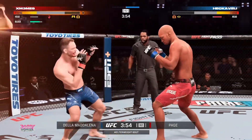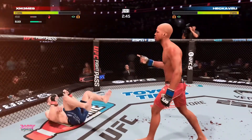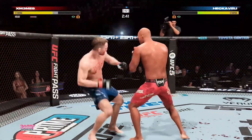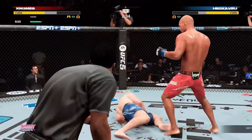MVP is definitely gonna be one of my favorite new fighters to use. This is my new favorite taunt right here, especially if you're fighting against grapplers or sweaty nut huggers. You just hit them with that and be like, nope, we ain't going down there, bro.